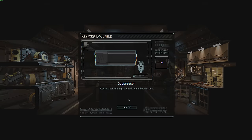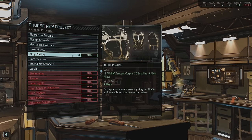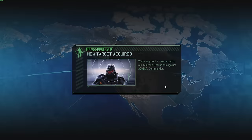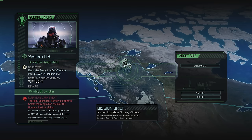We finished suppressors — let's assign a new project. I'm going to do Hazmat Vest right now, only 20 supplies. We still don't finish — wow, it's hard to finish this stuff. Neutralize target in an Advent vehicle and we will get Hunter's Instinct. Hunters Instinct — imagine the Shadow Snakes with Hunter's Instinct on top of Hit and Run on top of Shadow Step. We definitely want to do this. I definitely want those 86 supplies and the 30 intel.